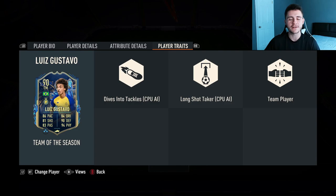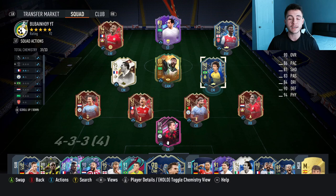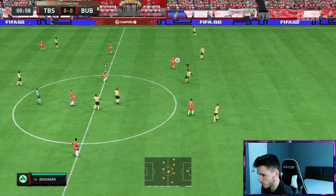If you guys do enjoy these FIFA 23 player reviews go ahead and leave a like on today's video and also consider subscribing to the channel, it would be greatly appreciated. This is the team that we're going to be using in three games of foot champs qualifiers to test out the new Luis Gustavo card. We're going to be playing him at the center mid position in a 4-3-2-1 formation, so without further ado let's go ahead and jump into it and see how good this card really is.